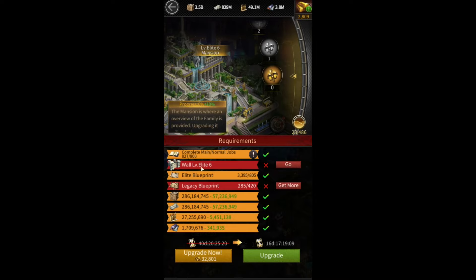If you add the blueprint cost for the Elite 6 wall, it's going to be much higher. So for this video, I'm going to assume that you have an Elite 6 wall already and you're only upgrading your mansion to Elite 7.